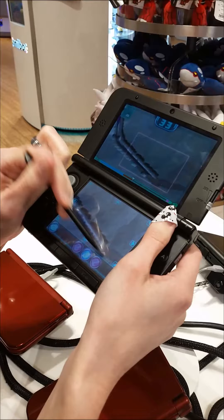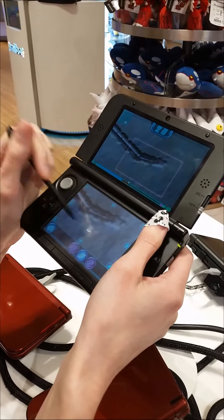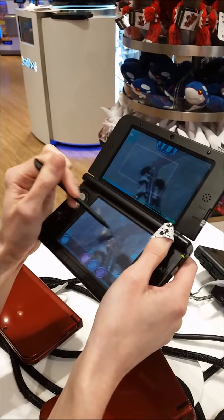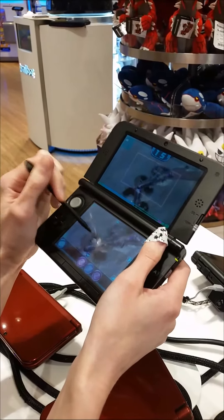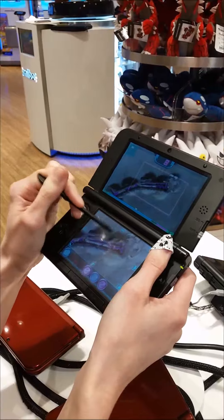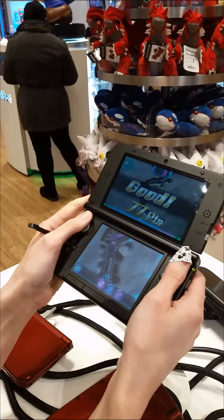It's timed so I have to work quickly but gently — it's very good paleontology training. This is a big fossil; I'm totally not gonna get it all, I'm just gonna start hammering. That purple means I'm doing damage to the fossil — but I did it, that was okay.